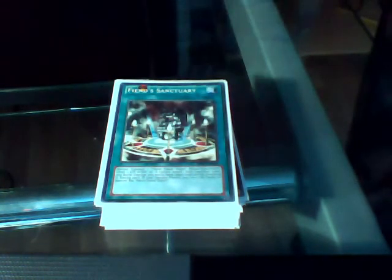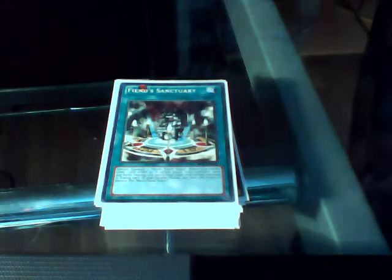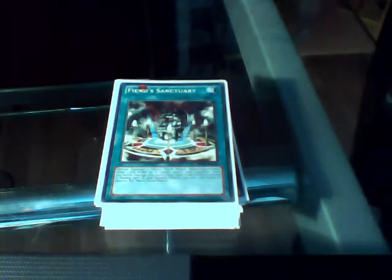Fiend Sanctuary. Fiend Sanctuary lets you summon a Fiend token with 0 attack and 0 defence. When an opponent attacks it, they take damage instead. But on the standby phase you take 1,000 damage for having the Fiend token on the field. So you get a free play and then have to pay 1,000 for each turn if you're in a tight situation.